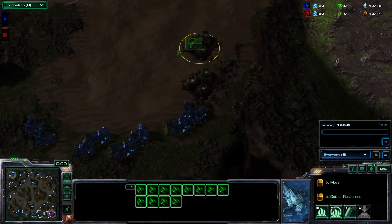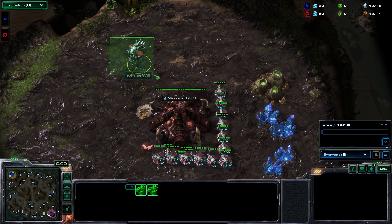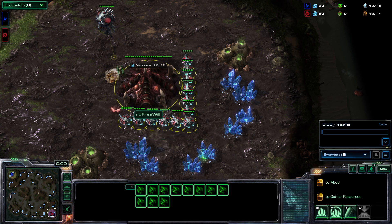On very small maps what you want to do is go for a 15 hatchery to stop the probe from denying it. Whether or not this opponent does it, it's very good to get into that standard — if not, you can go pool first to play very very safely.